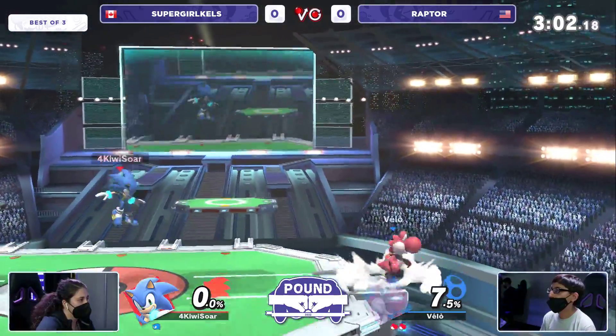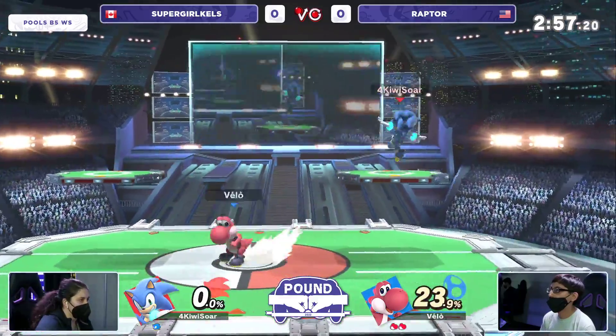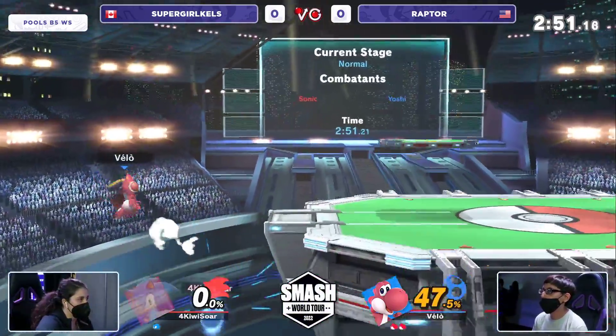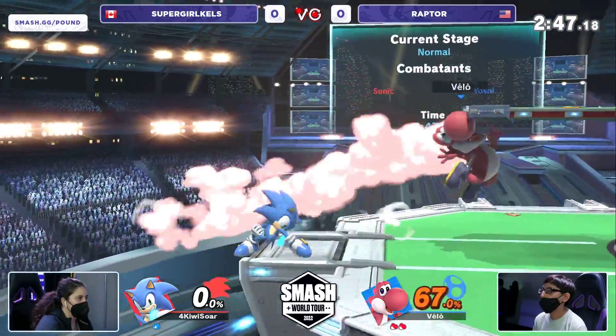A good thing that benefits Raptor is that even though he has been playing a bunch, he's from the tri-state area where you have players like Sinji and John Numbers who will make you play at their pace of the game. Sonic loves doing that, and Kels hasn't been able to establish that because Raptor took a lead and has been holding it really well.